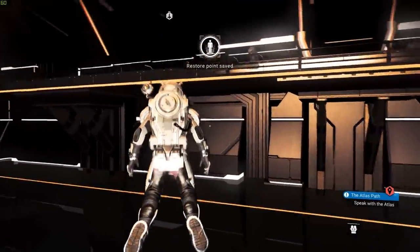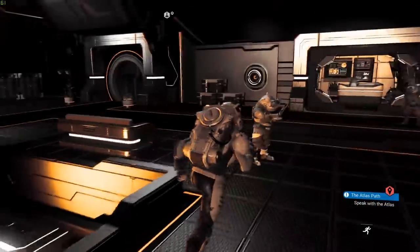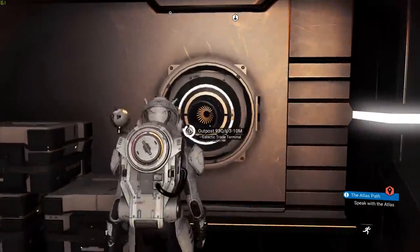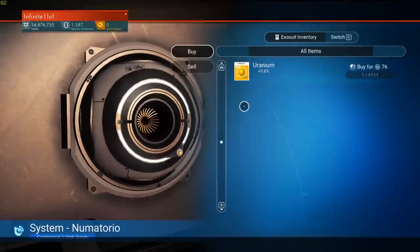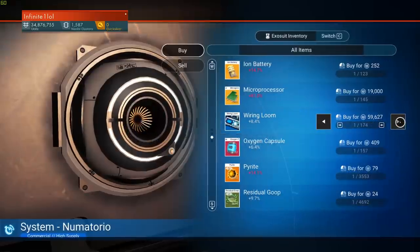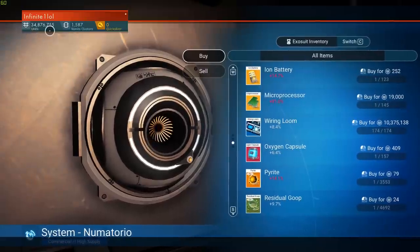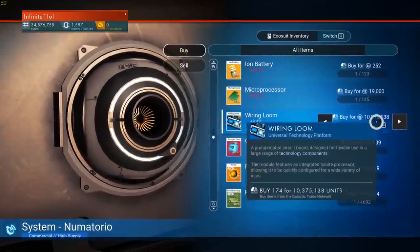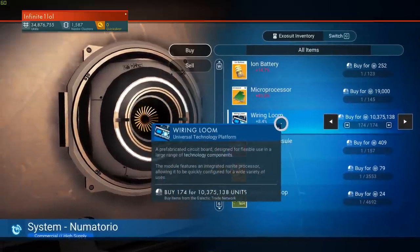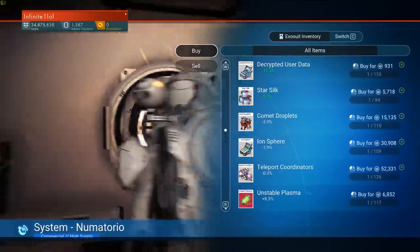Let's start from the space station — this is where about 95% of the trading is done. I'm going to go to the outpost and purchase the entire stash. In this case there are 174 that sell for a total of about 10 million. My starting capital is 34 million, almost 35, but as you can see you can start with just 10 million for a full stash. You don't need more than that. I'm just going to buy the entire stash, just like that.